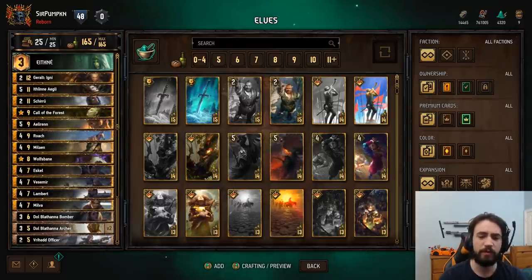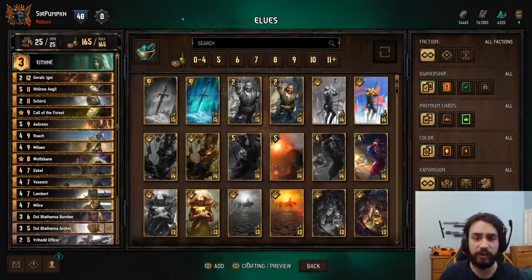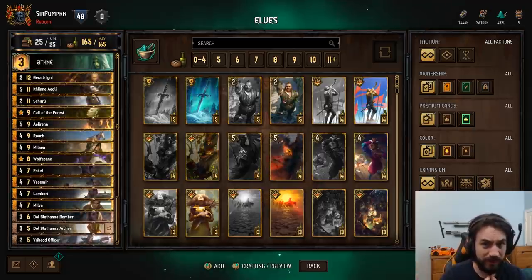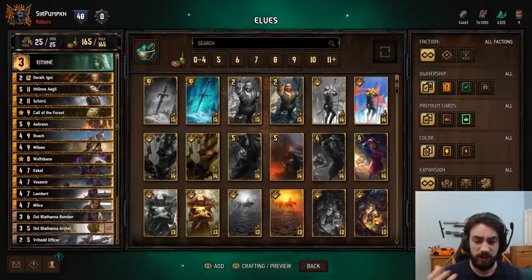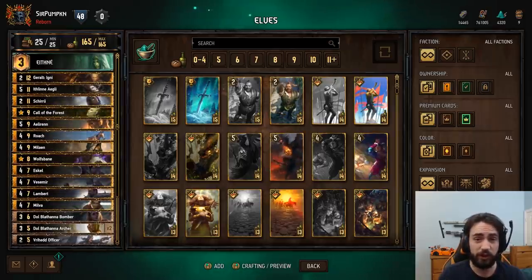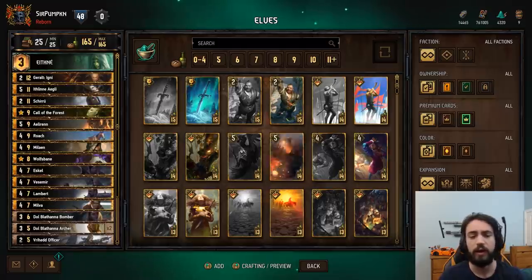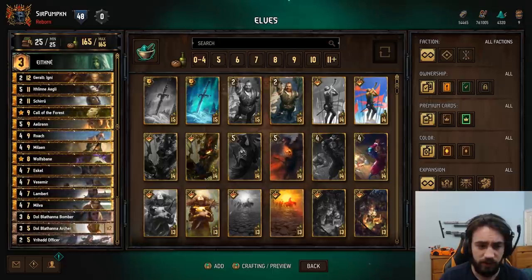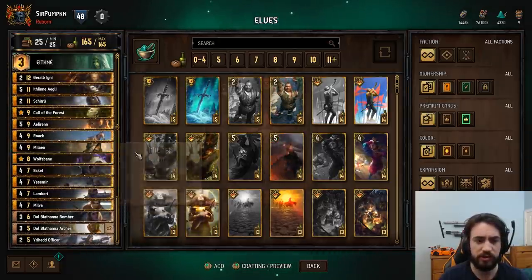Hey everybody, Pumpkin here. Today I want to bring you a highlight of a game I had today playing this Scoia'tael Elf deck. I've been playing this deck a lot on ladder. I recently hit my peak MMR again with this list — it's really really strong. If you're looking for a good elf list I recommend you give this one a shot. A notable difference from this list versus others is the Call-Shiro combo with Ithlin and Wolfsbane, and we'll get into that in just a sec.